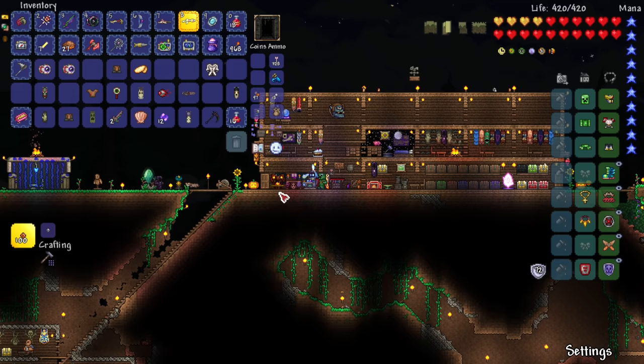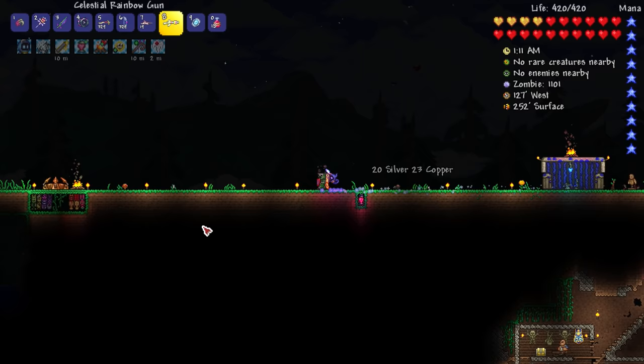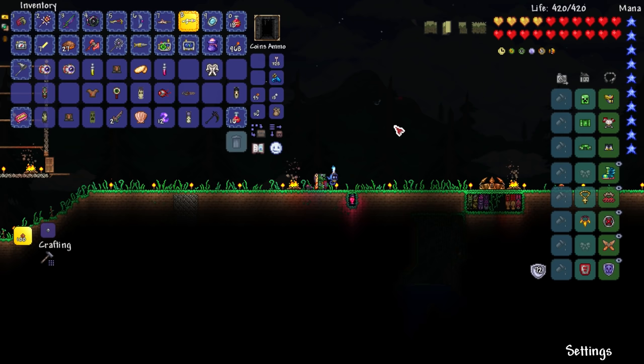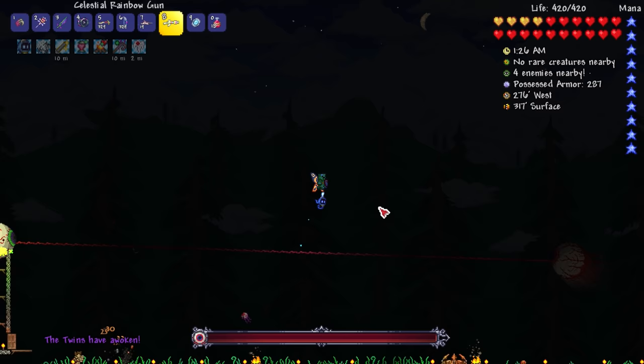Iron skin just one, then swiftness, regeneration — sure, we'll take those. I guess we'll summon in the Eye of Cthulhu — what are they called, the Twins? We have like 10,000 of those spawn things, so let's spawn it in right now and test out how good the rainbow gun is. And thankfully it is nighttime right now. 1:22 — okay, we don't have that much time. Let's do it real quick. The Twins have awoken!